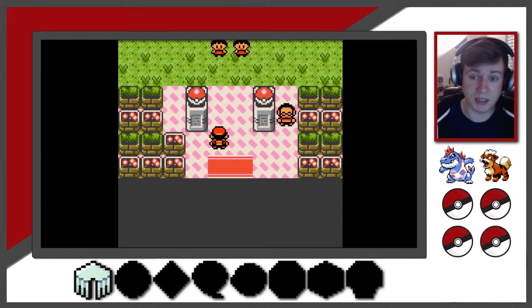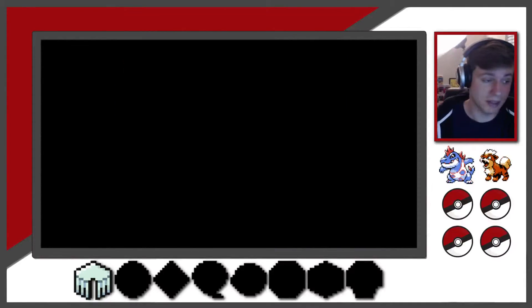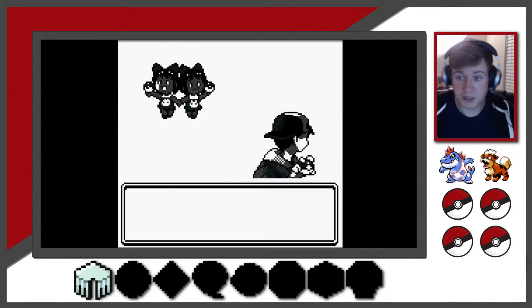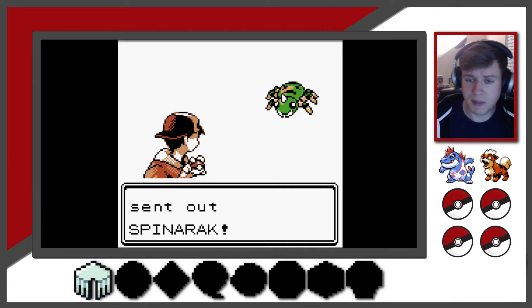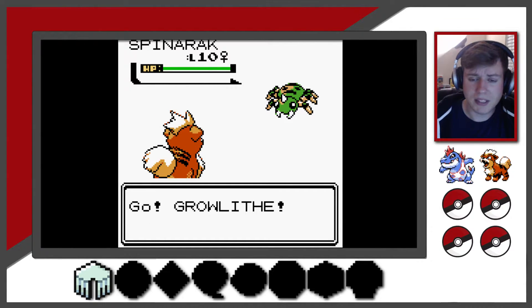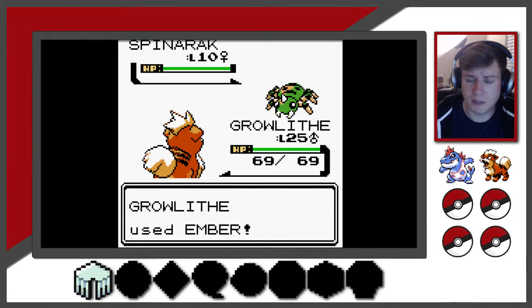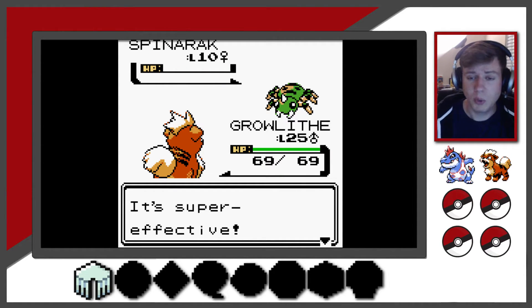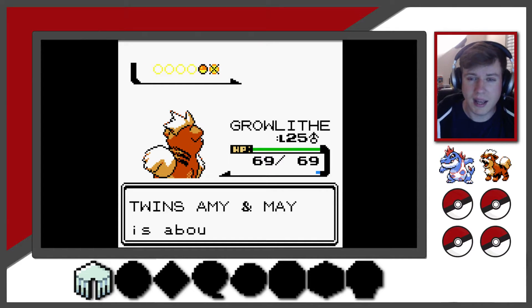Let's go ahead and lock in with this trainer here. There's another trainer up in the top left we're going to run into, and then we should meet Bugsy right after that. First things first, let's challenge these girls here. Alright, Spinarak. I've got plenty of Power Points with Growlithe — we can use Ember a variety of times to finish off every one of these Pokemon with a single hit. By the time we get to Bugsy, we'll be able to take down his Kakuna and his Metapod with a single hit of Ember as well, exploiting that weakness Bug-types have to Fire.